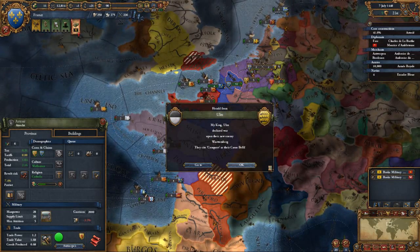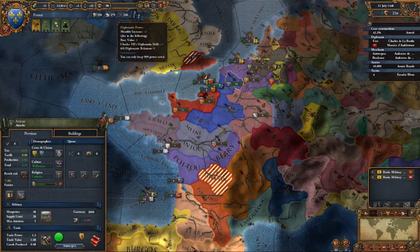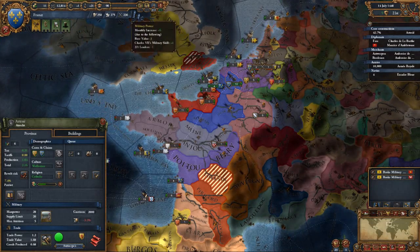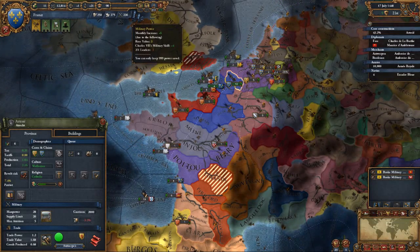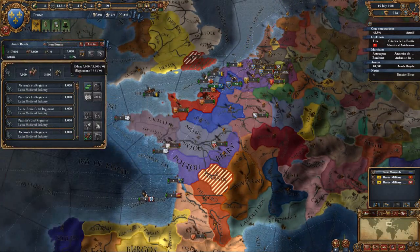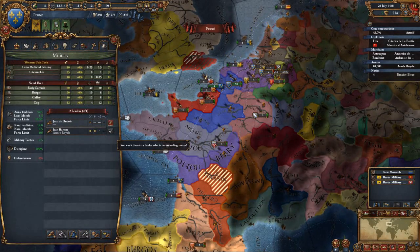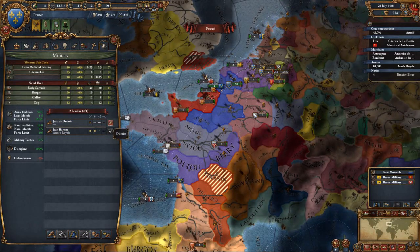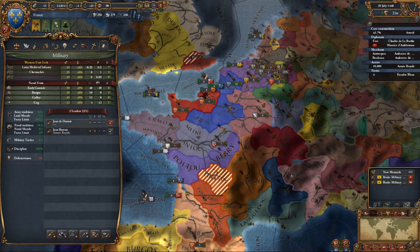We have military access — I'm going to ignore that. We've maxed out on our diplomatic relations and we're minus one military power, but that's only because we have two leaders and I'm pretty sure I'm going to boot one of them now. Perhaps not — no, we're going to keep him.